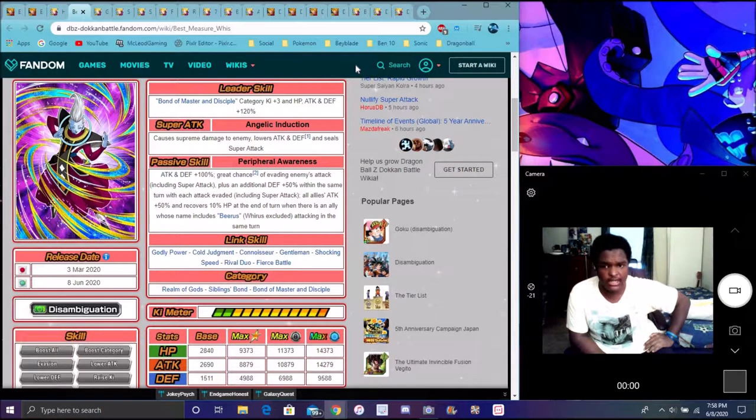Whis really is a good unit. He's going to be dodging a lot. His leader skill is really good. If you don't have Future Gohan, because they tend to do that type of stuff for all these types of units — his links and stuff like that are good. He's really just linked up for Beerus, that's all he really is linked up for.